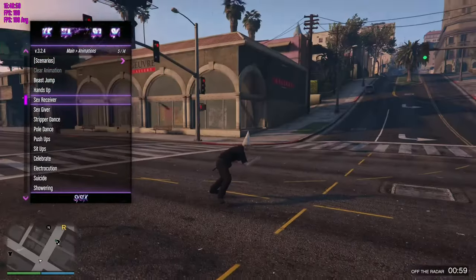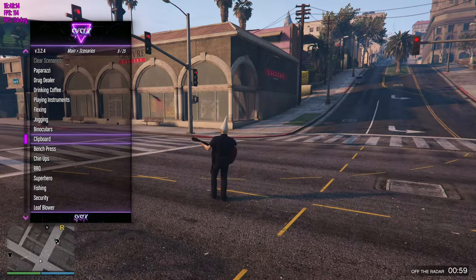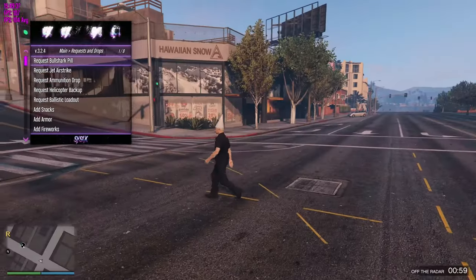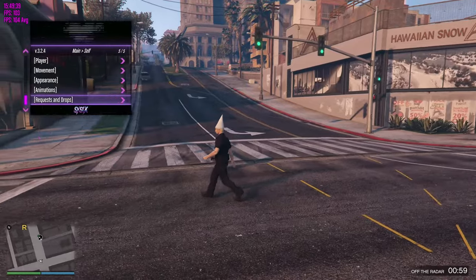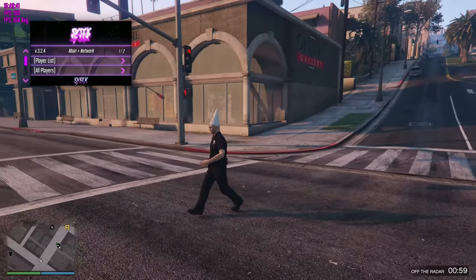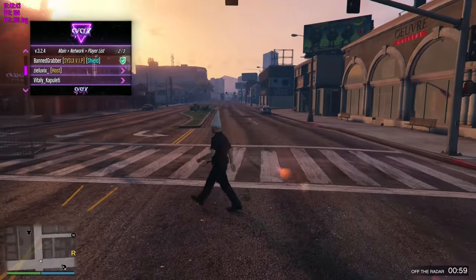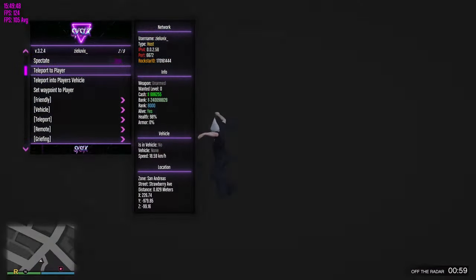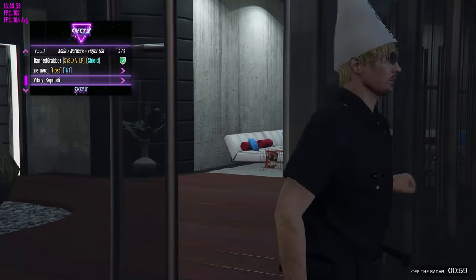Then you've got Sex Receiver. Then you've got Scenarios — you can play the guitar. Then you can request all of this stuff: snacks, bull shark testosterone and stuff. Then you've got your Playlist. If we go on here, you can spectate people. Where the hell is this guy? Let's just teleport to him. I guess he's in an interior so it won't work — yeah, he's in his apartment.